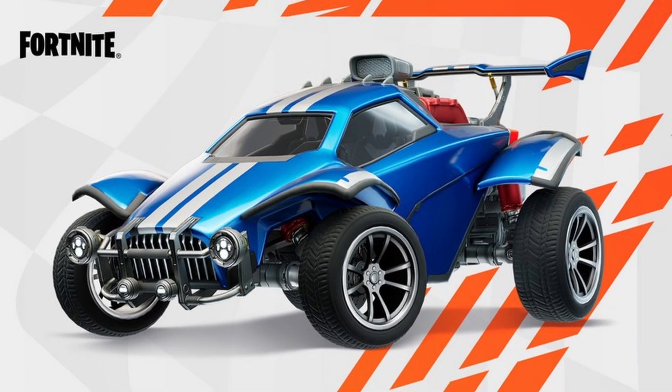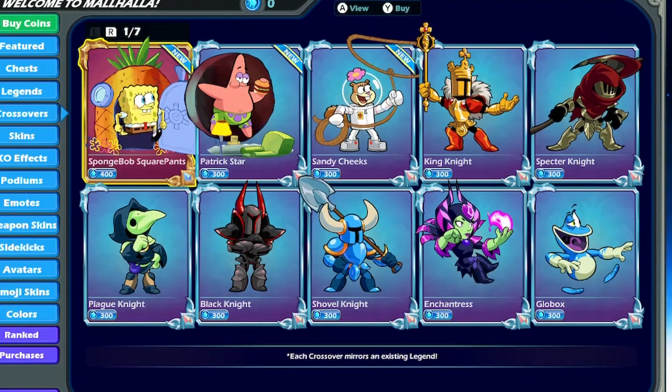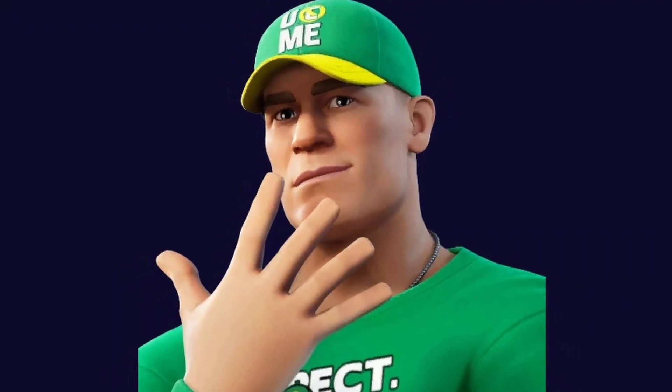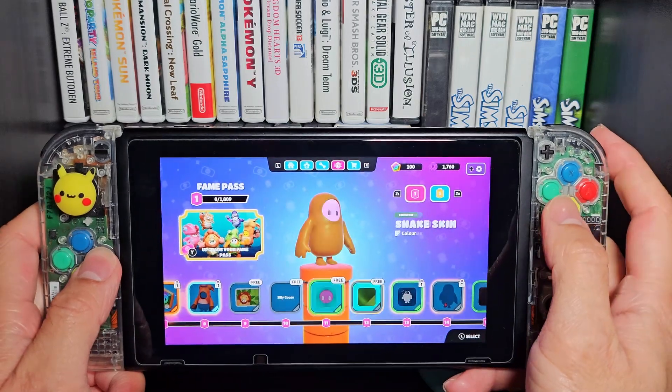Rocket League is in Fortnite too. Interesting — Fortnite really does have a lot of crossovers, just like Brawlhalla. That game has a long list of featured characters, even some from the WWE, apparently, like John Cena, who was also in Fortnite. What about Fall Guys — another live service? Sonic, Team Fortress 2?